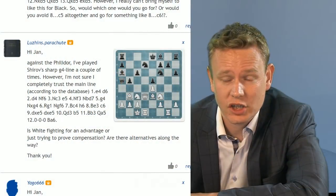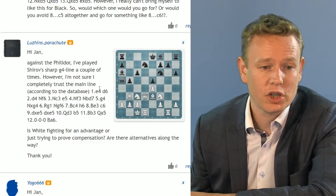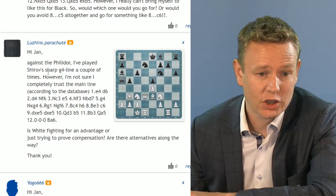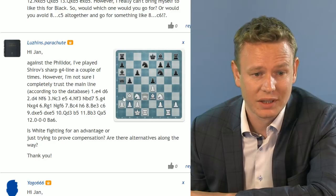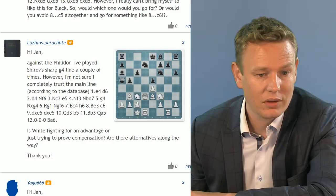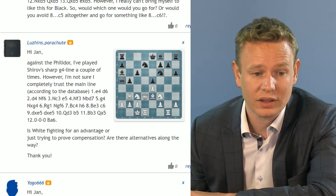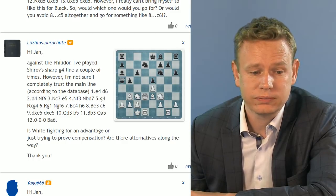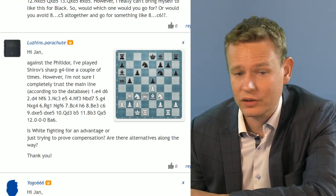We start with Mr. Lushin and his parachute. Lushin's parachute is about playing Haiyan against the Philidor. He's played Shirov's sharp g4 line a couple of times, but isn't sure he completely trusts the main line. The line goes: e4, d6, d4, Nf6, Nc3, e5, Nf3, Nbd7, g4, Nxg4, Rg1, Ngf6, Bc4, h6, Be3, c6, Qd3, b5, Bb3, Qa5, castles long, Ba6. Is white fighting for an advantage or just compensation? Scary pawn sacrifice that early on — can't you just keep your pawns and develop?